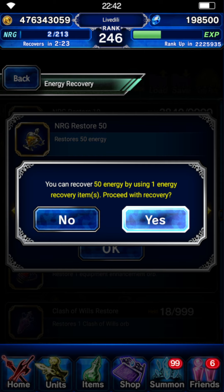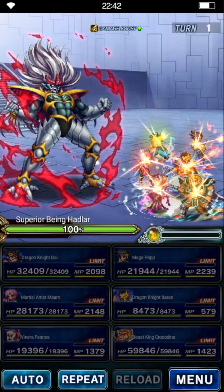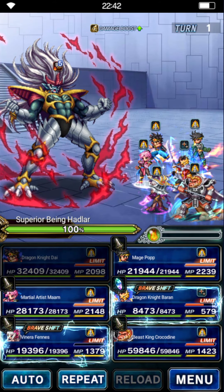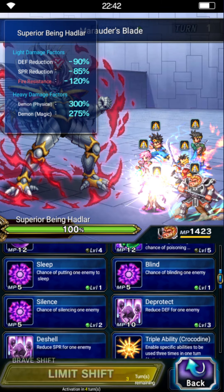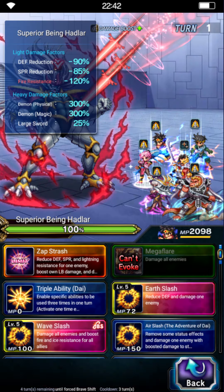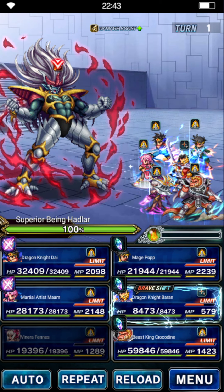So let's use one of these potions. I'm doing myself not a favor by using a level one Baran, but whatever. I don't need to use Kazap, so I can just use Crest Beam three times. Venera is going to Marauder's Blade for 90% breaks. The Crocodile is going to use Invincible Strength. Pop is going to use Donk, which is kind of dank. Both Dragon Knight Die and Mamm will LB.